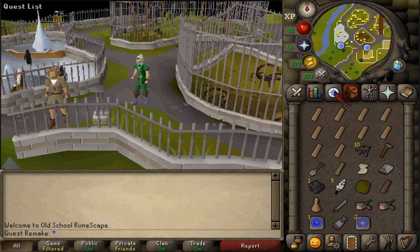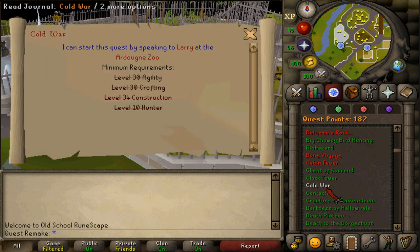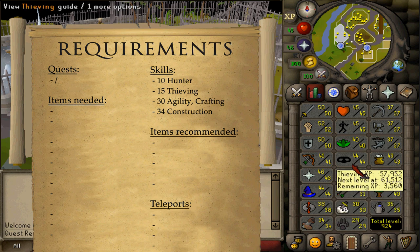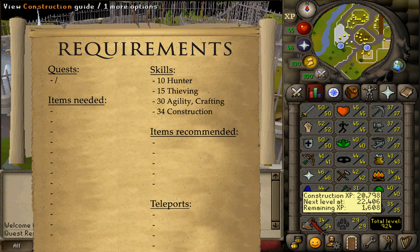Welcome to my guide. Today we're going to be completing the quest Cold War. There are no quest requirements, and the stat requirements are 10 Hunter, 15 Thieving, 30 Agility, 30 Crafting, and 34 Construction.